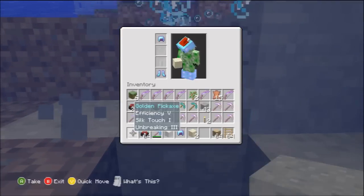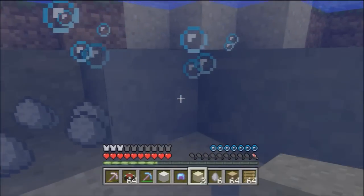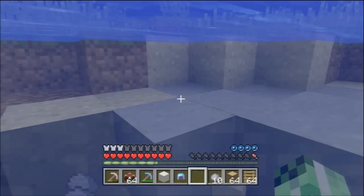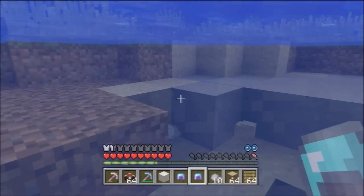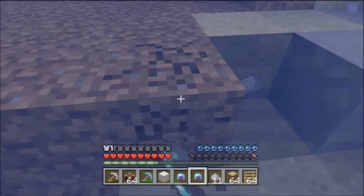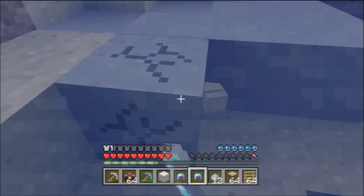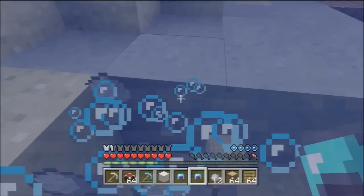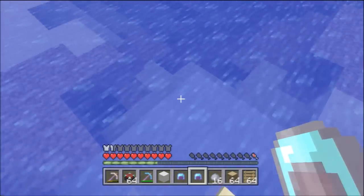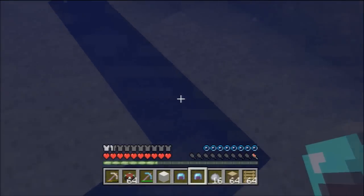Now let's take off the helmet to show you what it's like without Aqua Affinity. I should probably go to the surface first. As you can see it takes quite some time to mine blocks without Aqua Affinity. Especially things like clay. So Aqua Affinity is good if you're going to be underwater a lot — for example, if you're mining clay because you want to make a brick house. If you're going deep sea mining for clay, it's a really good enchantment.